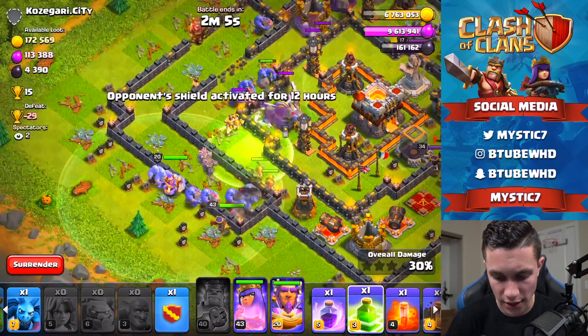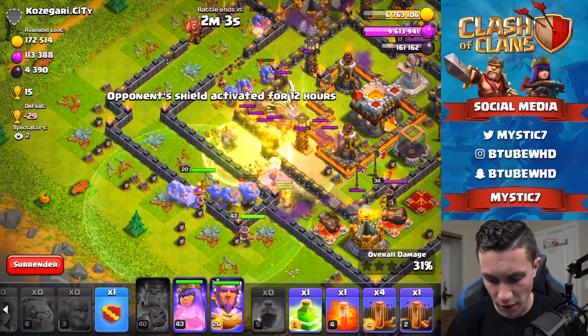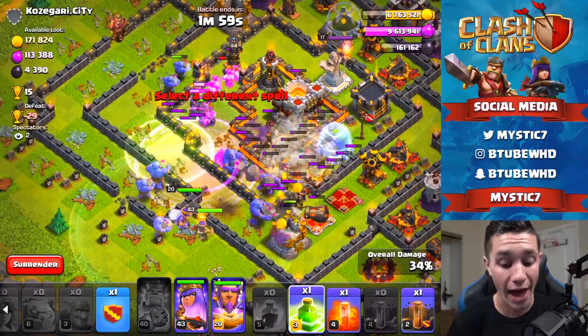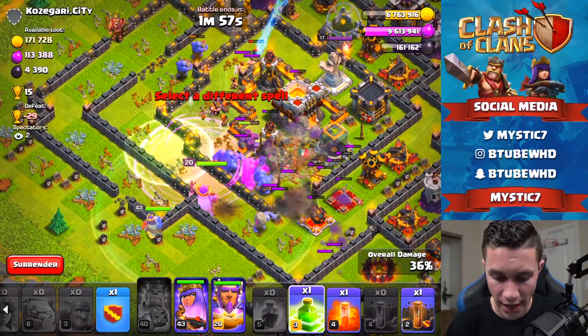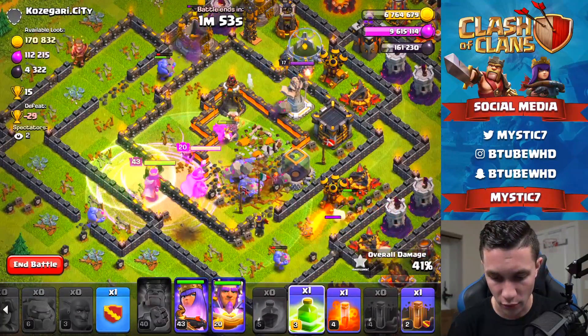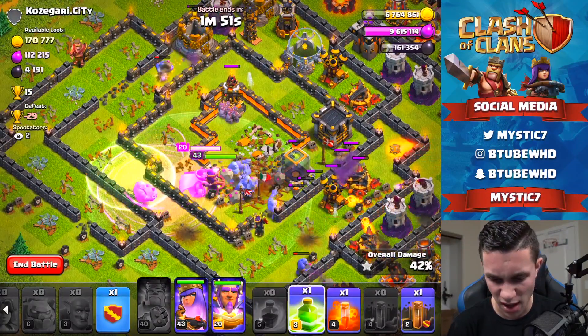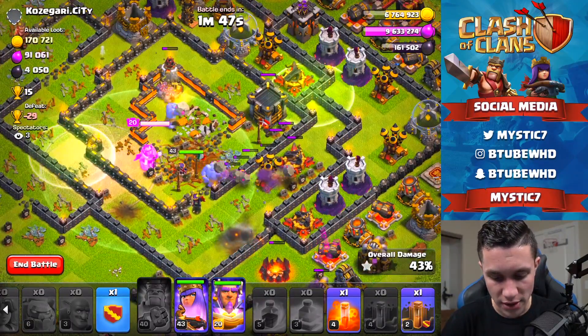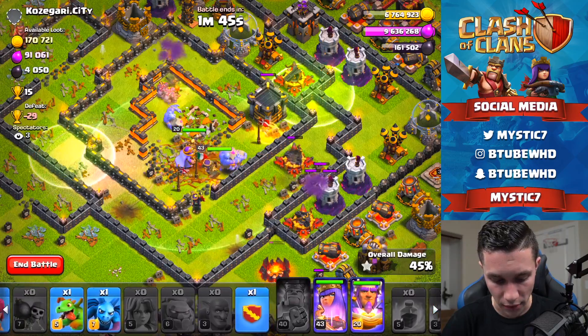We're going to push in as far as we can. Jump spell here to help troops get over the walls into the middle, then the rage spell, four earthquakes right there. I don't really know what I'm doing right now at all — we're kind of just going in and hoping it works. We are moving through this very solidly though. Dropping another jump spell in what looks like a good spot.